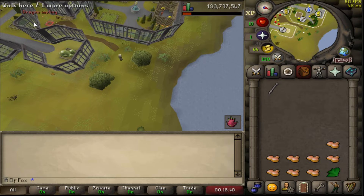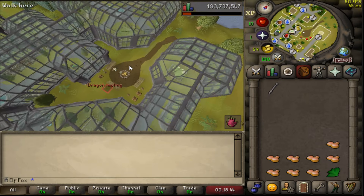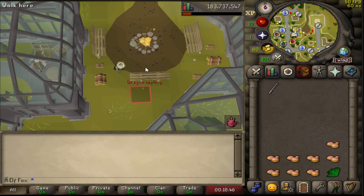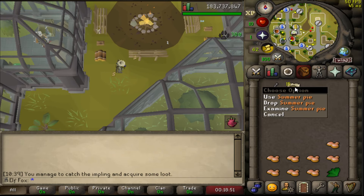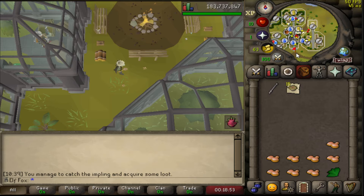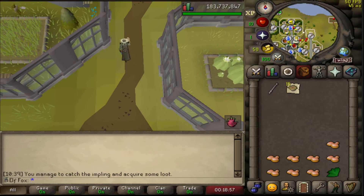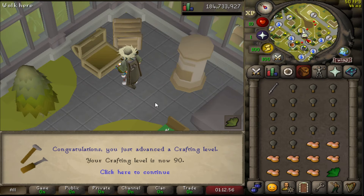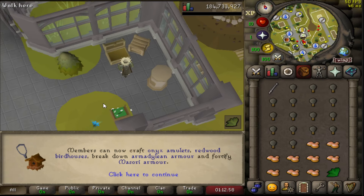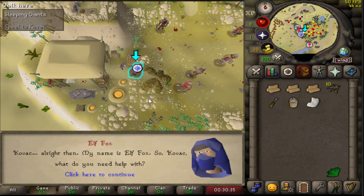A dragon impling over there. I was so stoked after that 99 that I completely forgot I have to catch some dragon implings, but I can now do it barehanded because I'm over 93. And I got some supplies — not too bad for the first dragon impling. Of course the goal is to get glories. 90 crafting, yet another 90 skill. And the thing I can actually do now is Redwood Bird Houses.